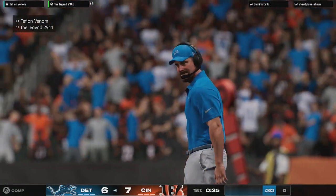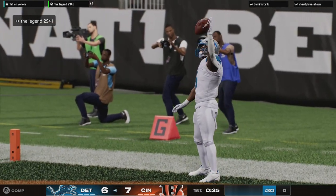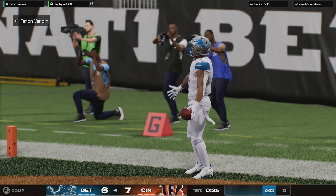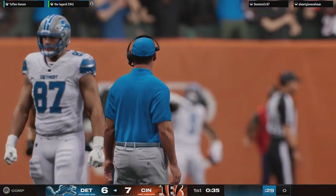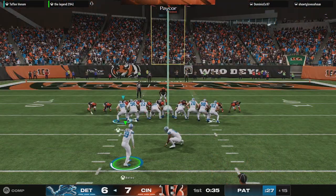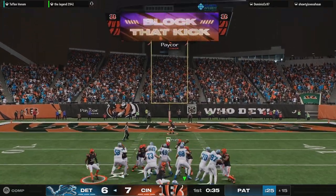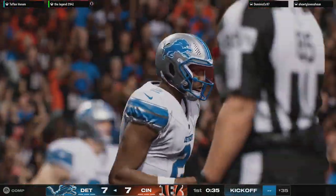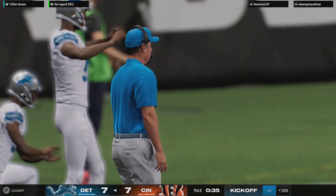Touchdown, Detroit! David Montgomery, 35 yards. And the Lions respond to that opening drive touchdown with one of their own. What a run — he just refused to go down. That's where determination comes in, because he had a couple of guys with really good shots at him, but he said no. Speed, power, elusiveness — all on display right there. Extra point right down the middle, and we are tied at seven.